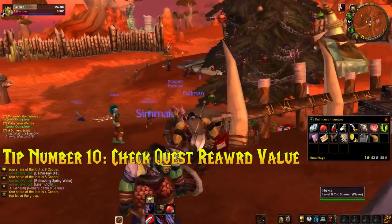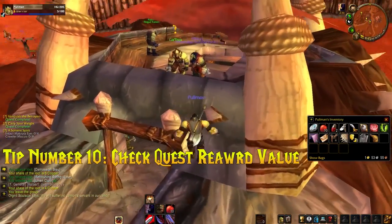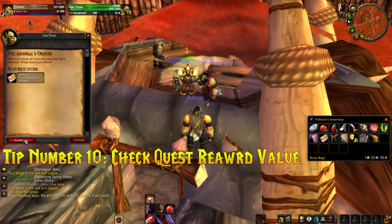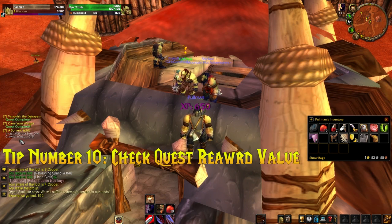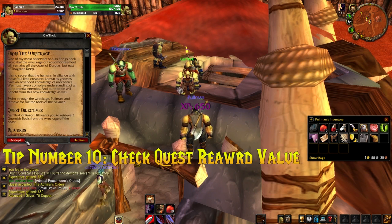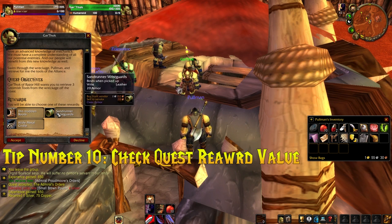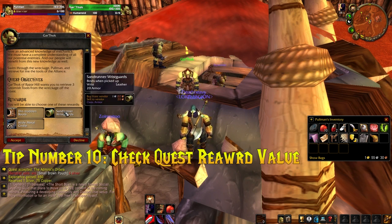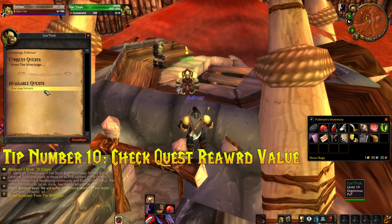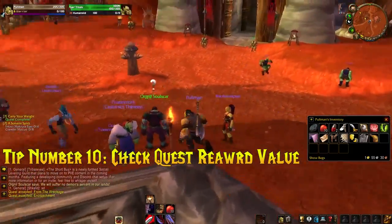Finally, tip number ten, and this ties back to the Informant add-on: check the value of quest rewards. When you hand in a quest, you'll often get to pick an item reward — an uncommon item, anything from cloth bracers to a sword or two-handed axe. One might be worth 30 silver to the vendor, another might be worth one gold 54 silver. Informant lets you see the vendor value of each reward before you pick, so you can always choose the highest-value item and get 100% return on every quest you complete.